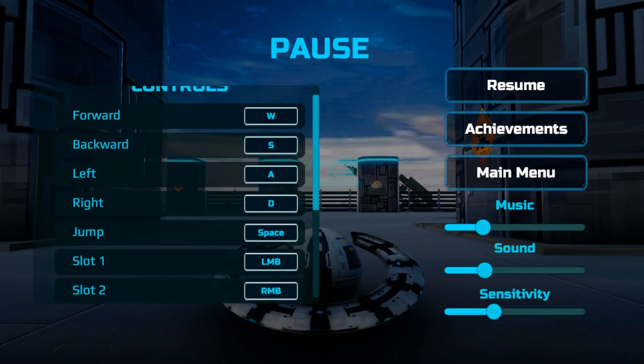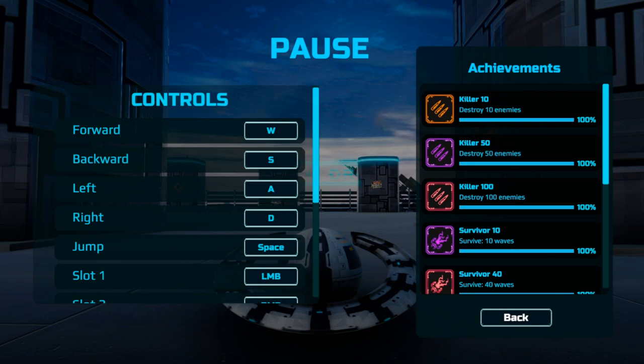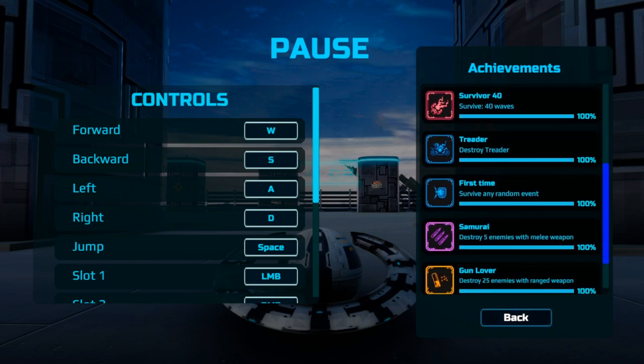Starting off, you have to destroy 10 enemies, 50 enemies, and 100 enemies. Then you have to survive a total of 10 waves and survive 40 waves. This achievement is accumulative, so you can survive 10 waves four times and that'll count — you don't actually have to survive 40 waves in one life.